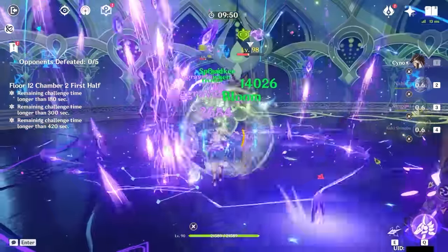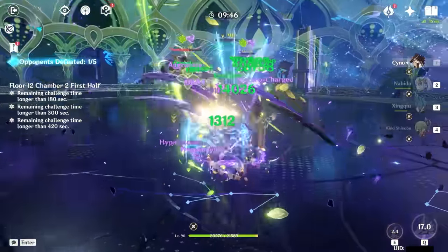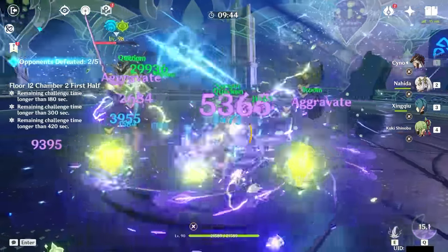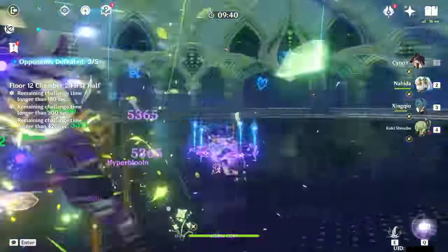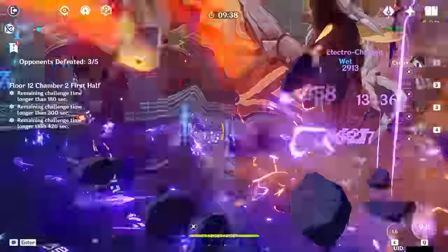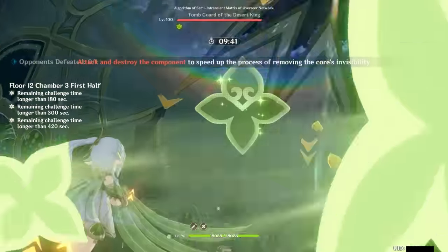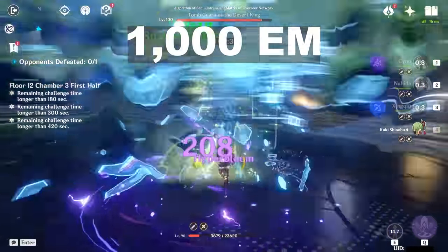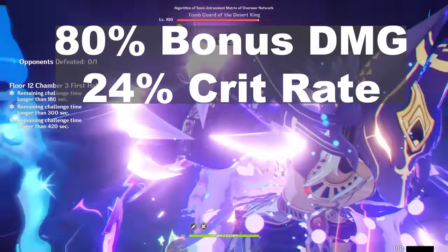Tri-Karma triggers when enemies are hit by Dendro Cores, which includes Hyperbloom and Burgeon. Tri-Karma is Nahida's main source of damage and is further strengthened by her A4 passive. You basically want to increase her Elemental Mastery stats because for every EM point above 200, it'll increase damage by 0.1% and crit rate by 0.03% for her Tri-Karma attack. To maximize her A4 passive you'll need 1,000 EM, giving you 80% bonus damage and 24% crit rate, which is her skill's limit.